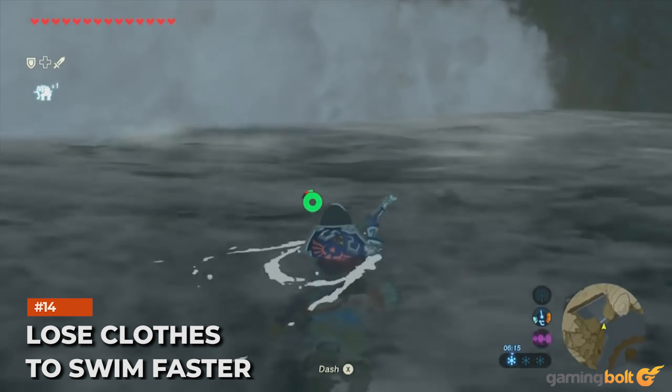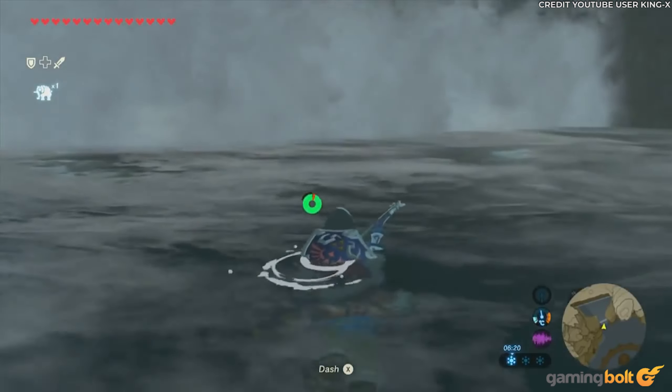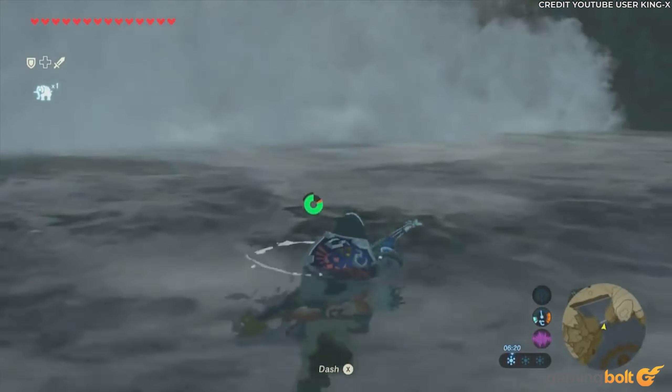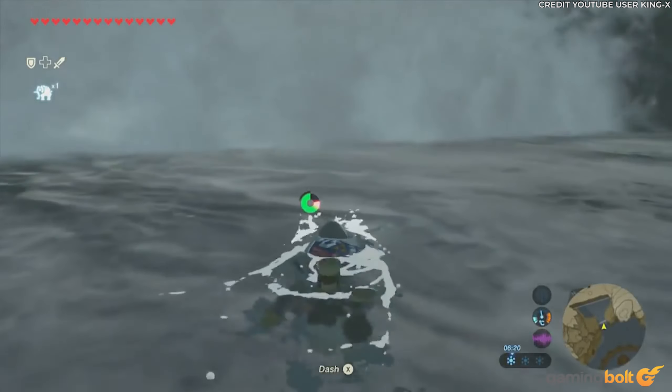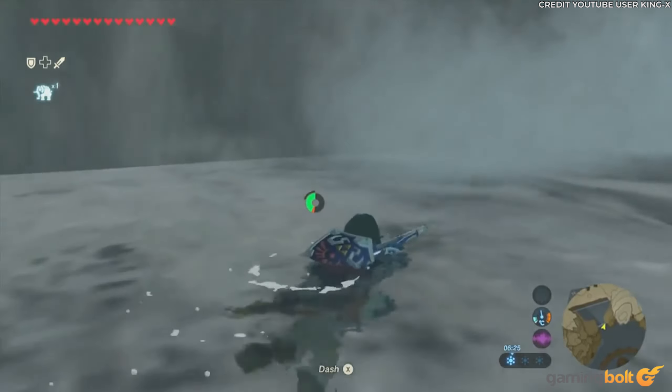Lose Clothes to Swim Faster. Pretty self-explanatory, although there seems to be a significant number of Breath of the Wild players who weren't aware of this mechanic. Should Link be mostly clothesless, he'll be able to glide through the water faster whilst using less stamina to boot.